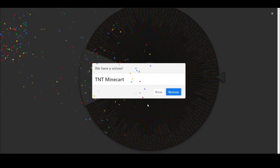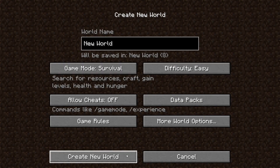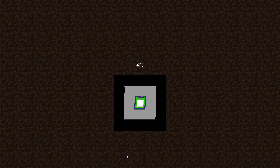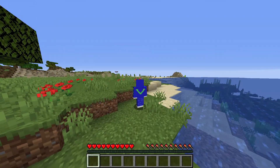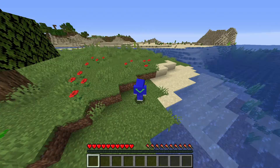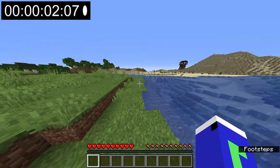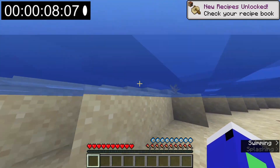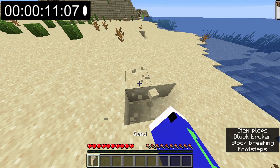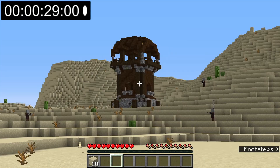The next item is TNT minecarts. The TNT minecart doesn't naturally generate anywhere, so I'm going to have to make a minecart and also make or find TNT. I was running through multiple seeds and couldn't find a good way to find TNT. I could mine iron to get a minecart, but TNT was harder to make. I was hoping to spawn in a desert to find a desert temple with TNT. Finally I hit the jackpot - I spawned in a desert and there was a pillager outpost right next to it. I started running towards it, collecting some sand to tower up, but then decided to just run straight into the outpost.